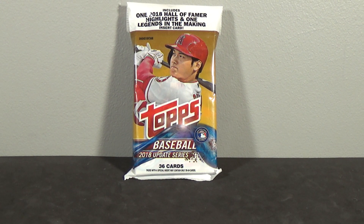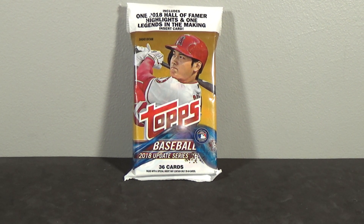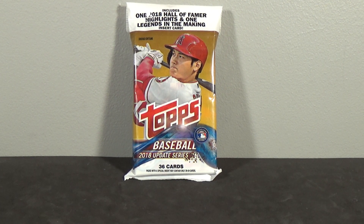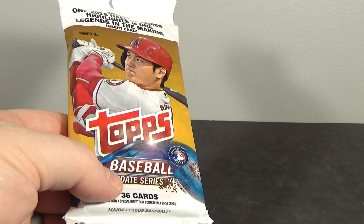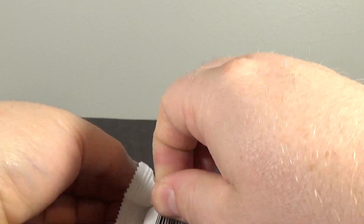Hey everyone, Data Sports Cards here, back on the break doing another value pack of 2018 Topps Update Baseball. I went to another Walmart and found one 2018 Update value pack and a few more holiday boxes. I guess we're on part five of the hunt for Acuna — kind of lost count, but I think we're on about part five. When I see 2018 Update, I grab it.